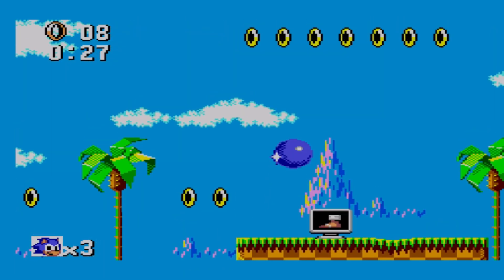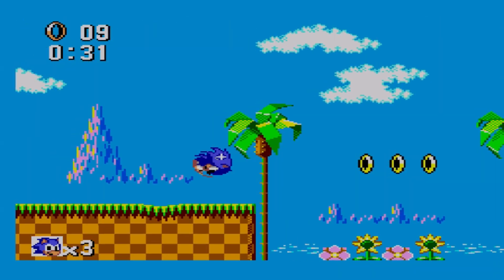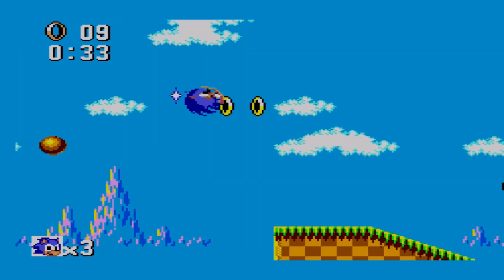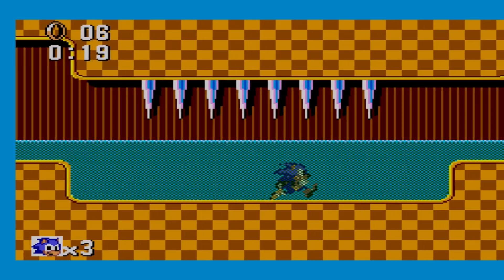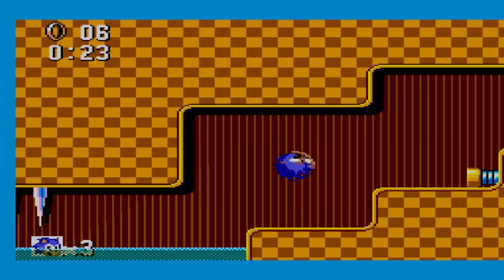Sonic the Hedgehog on the Sega Master System was developed by Ancient Company and published by Sega. It was released on the Sega Master System in 1991. The story has you going after Dr. Ivo Robotnik, kind of like 95% of your Sonic games in the past, or in the future.